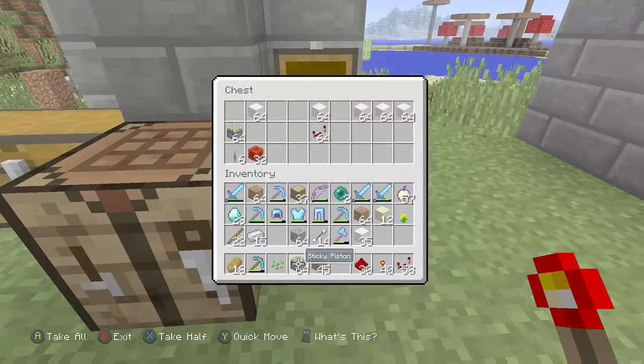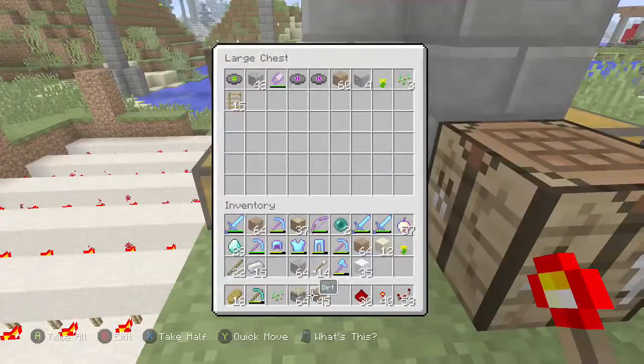The sand is going to be for what's on it — what the sticky pistons are for.